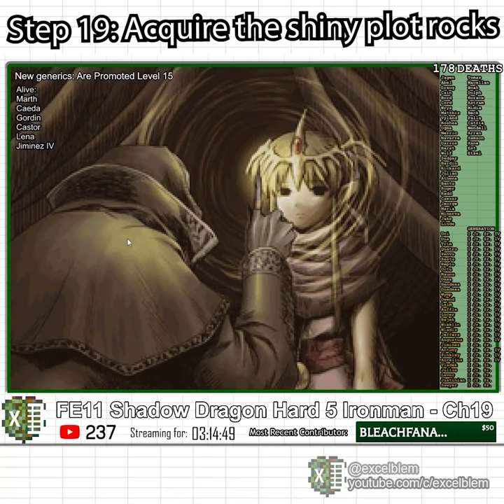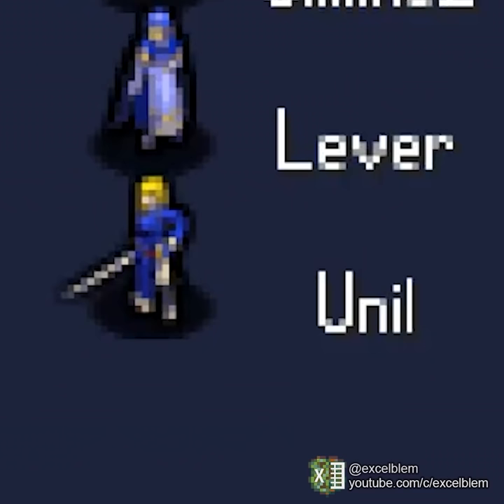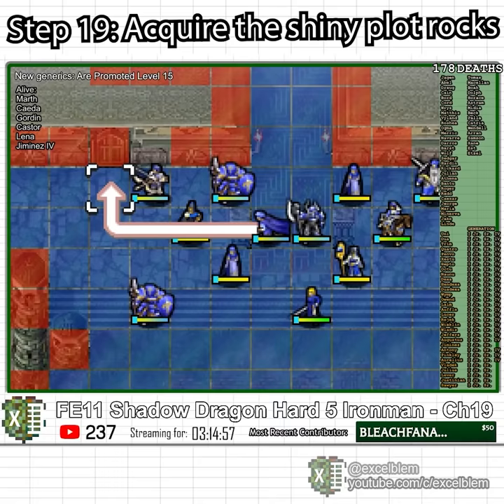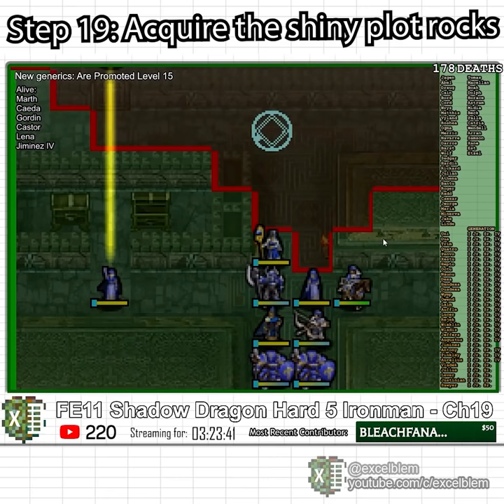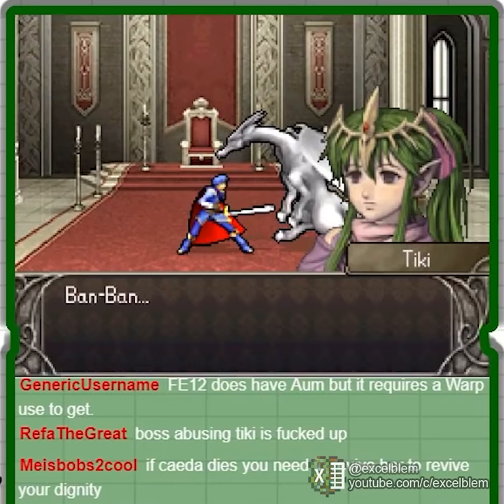Chapter 19 features a lot of treasure and several shiny plot rocks. By this point I have reached the 5th generation of generic units, but none of the new ones are any good. I move through the map quickly, defeating the enemy heroes by swarming them the same way honeybees fight gigantic Japanese hornets. I grab the Light Sphere and Geosphere and use a warp charge to catch a thief running away with a Star Sphere. Since I do not keep Bantu, I am unable to recruit Tiki, so I am forced to put her to sleep — permanently.